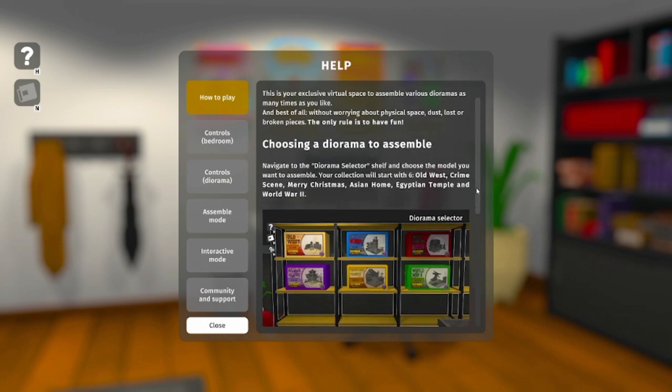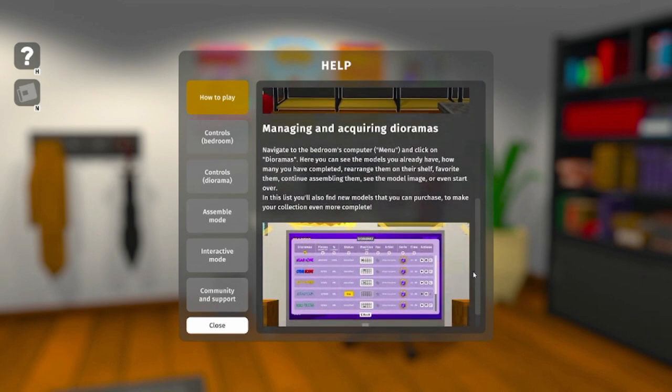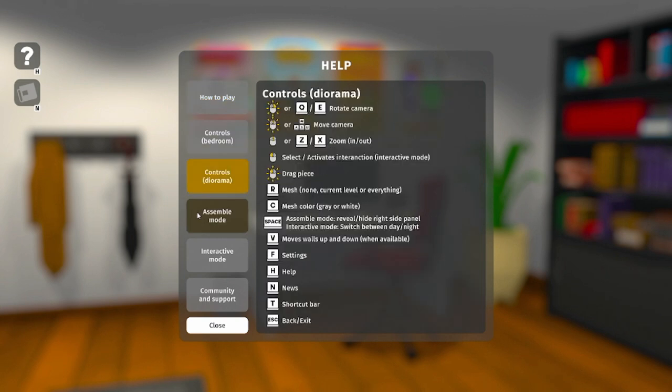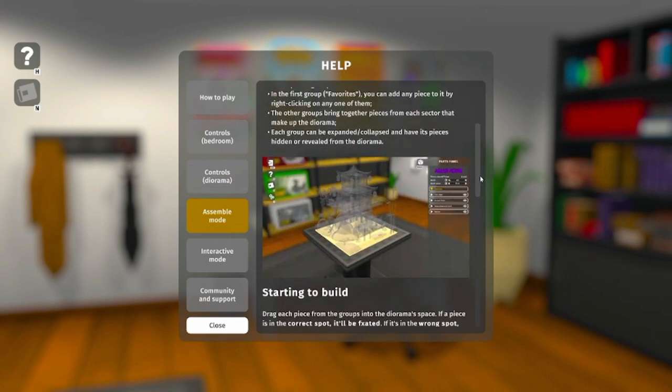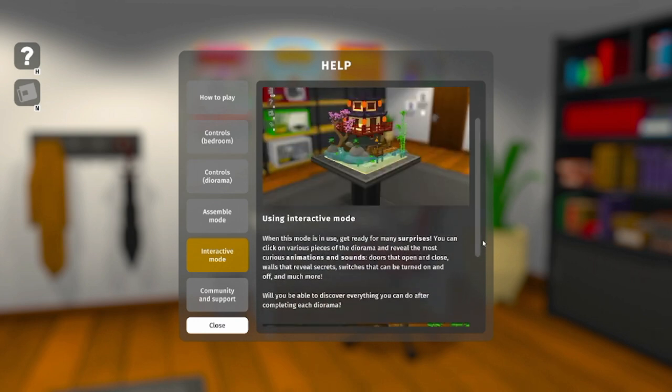So navigate to the diorama selector shelf and choose the model you want to assemble. We have an old west crime scene, Merry Christmas — maybe we could do that one around the holidays — an Egyptian temple, and an Asian home. Looks like we can buy more on the computer. At the computer, you see the models you already have, how many you've completed, rearrange them on their shelf, favorite them, continue assembling, see the model image, or even start over. And then there's interactive mode — when this mode is in use, get ready for many surprises. Once a diorama is complete, you can interact with the little world you just created, which is really cool.